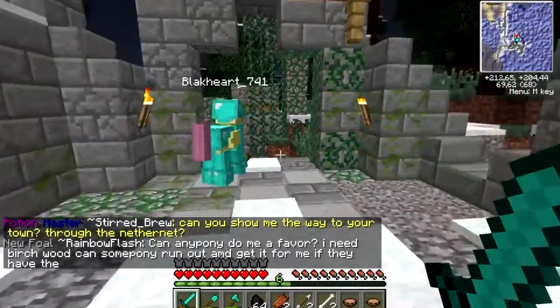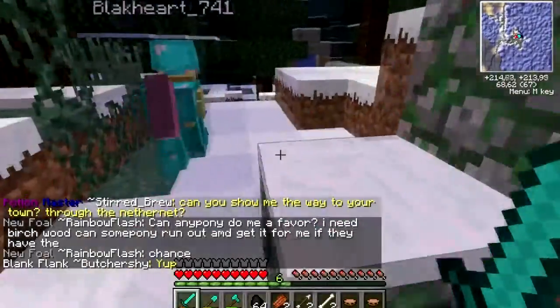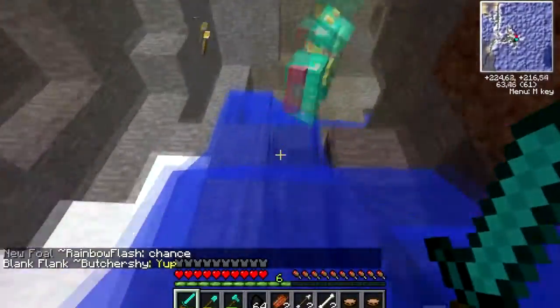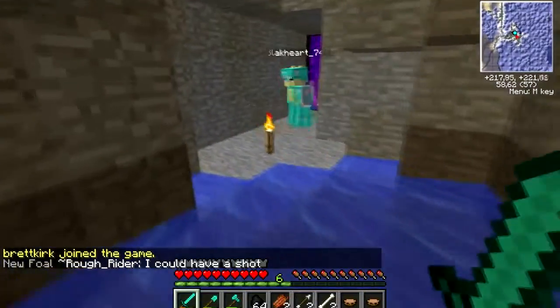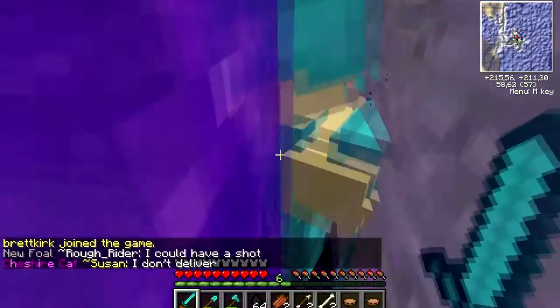How to get to Camulus? First we route from the spawn and Butchershy will show us how we will go to her town. So first we go up the waterfall to the nether. This nether connects all the towns, so Camulus is a part of this nether network.